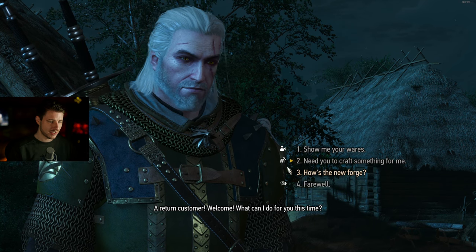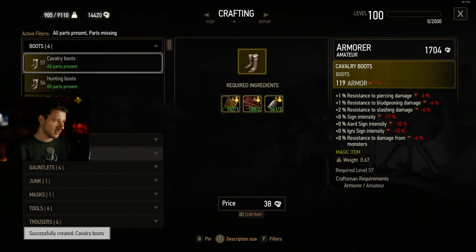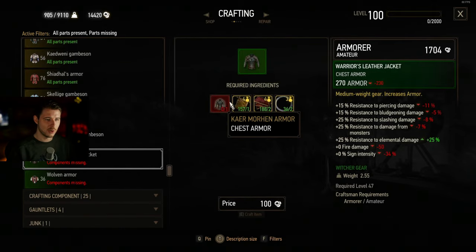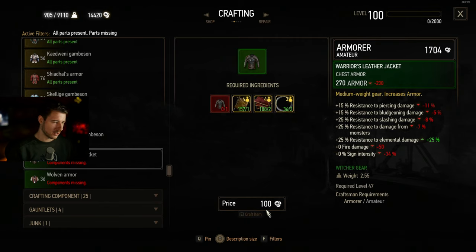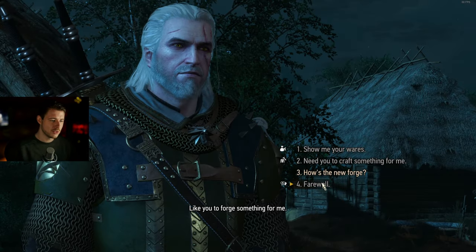A little bonus tip: do the quest at Willis and you can almost immediately upgrade your Kaer Morhen armor for a very low price. You need some materials and the crafting cost at level 1 is about 20 crowns. You will get the Warrior's Leather Jacket, which is an improvement of the Kaer Morhen jacket. Just get it as soon as possible — do the Willis quest.